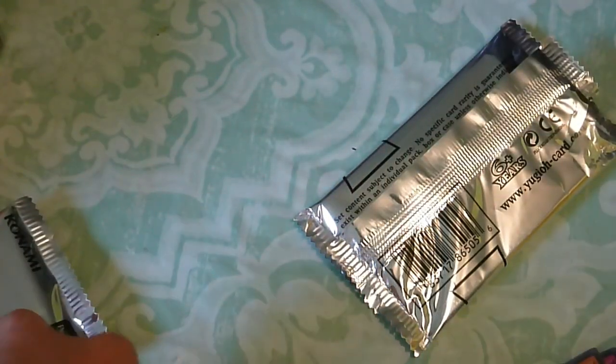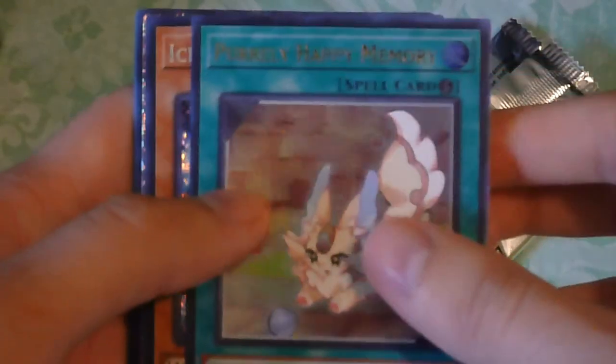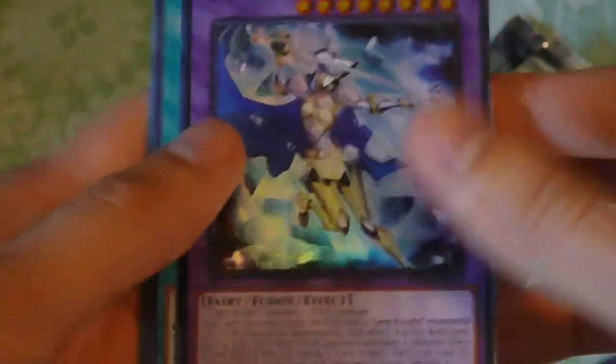I'm not gonna remember all of these names. Alright, let's see what we get from pack two. We have that, and we have an Ice Jade card. Hey! We got the Seal of Orycalcos right here in a 25th Anniversary foil. Hey! We also have a Gem Knight card — nice. And I don't know what that is, but that's cool.